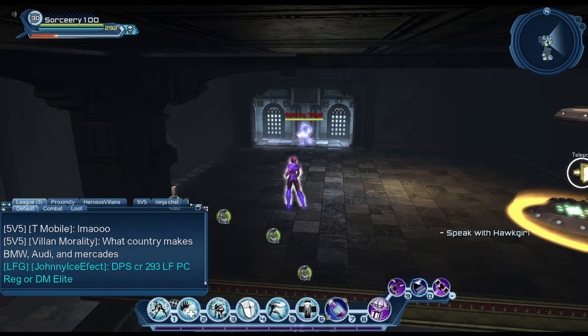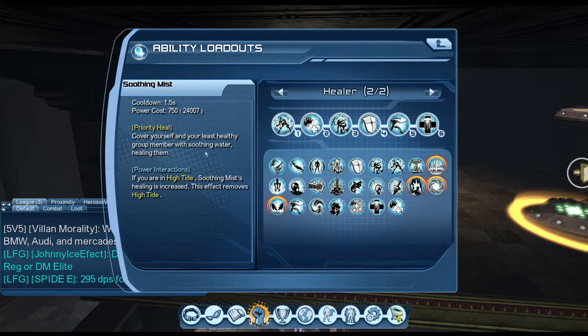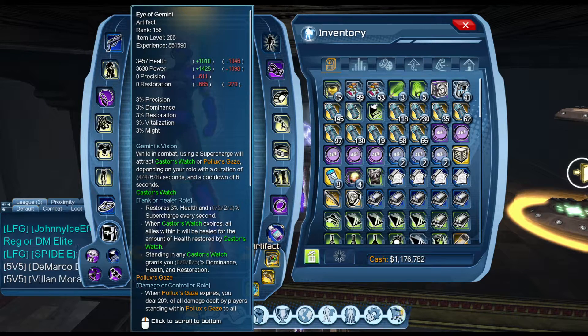The Transformation Card does reduce your overall healing, but if you want to go really crazy you can use it with High Tide, as it will actually enable you to critically heal your Soothing Mist even further.